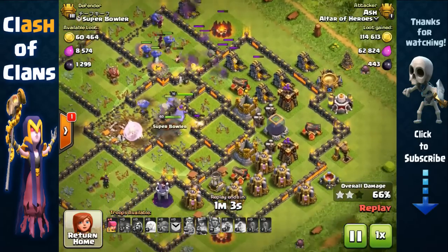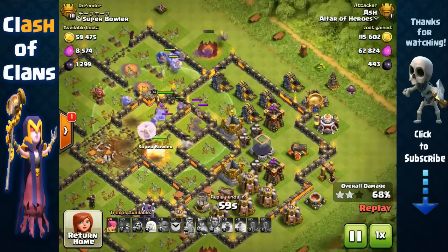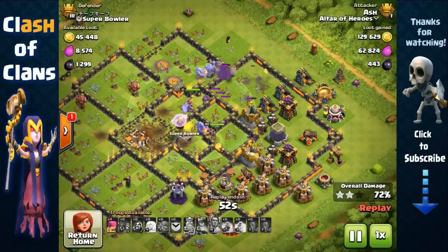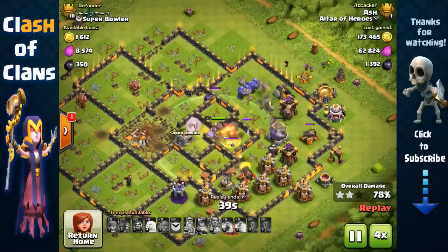Now the eagle artillery is gone and the other side is very weak — he has a bunch of buildings but not much protection. There are only a couple of cannons and archer towers, so it's just going to be a piece of cake to sweep the rest of the base with the massive amount of bowlers that we have.